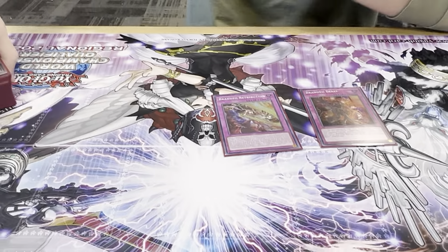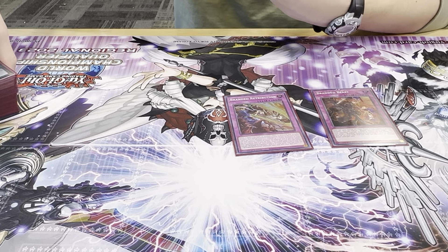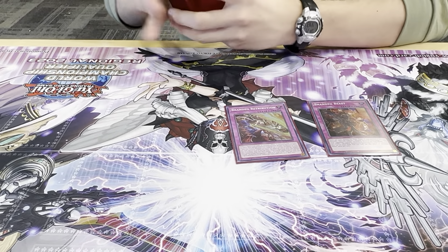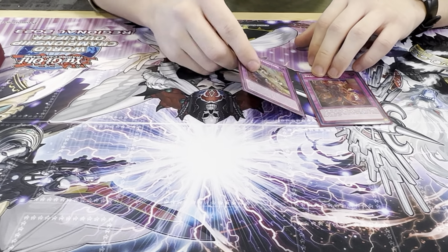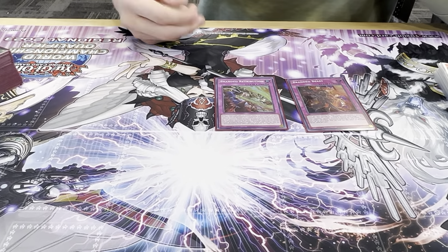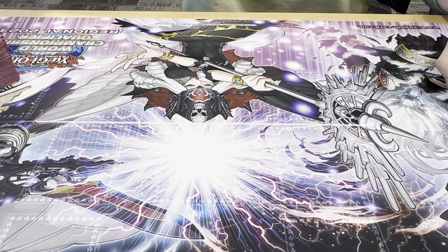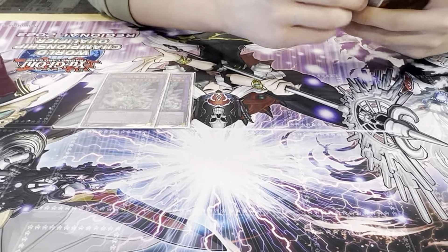Consistency cards and Called by the Grave for Kashtira — I drew it a lot more than expected. One Beast, one Retribution. The deck is 44 cards. It was more consistent than when I tested at 42 — I couldn't find a way to cut it down without taking out Branded Opening or one of the Albaz. Everything else felt necessary. I cut Banishment because a lot of people are cutting it.